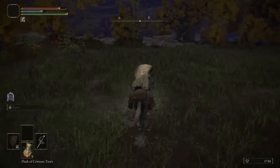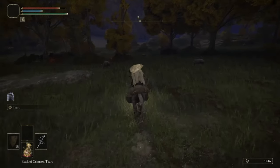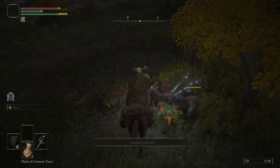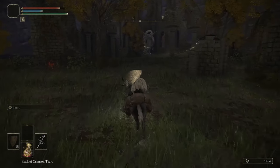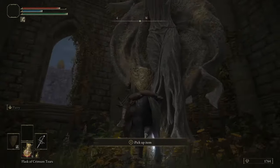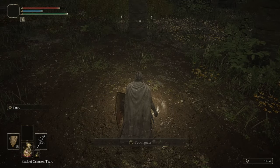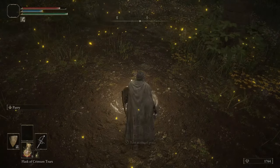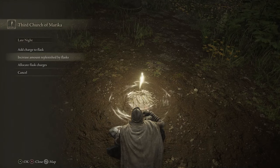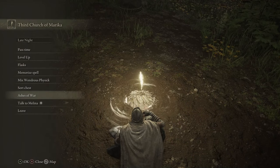Continuing south to go get our Flask of Wondrous Physic. Boar - it survived my first attack with like one HP. Might as well kill it. This is what we want - a church. We're here for the crimson crystal tear and the Flask of Wondrous Physic. Near this statue is a sacred tear that will increase how much our flask of crimson tears heals us. If you're a mage it also increases FP recovery. We now have Flask of Crimson Tears +1. We'll need one more golden seed to increase how many flasks we have though.